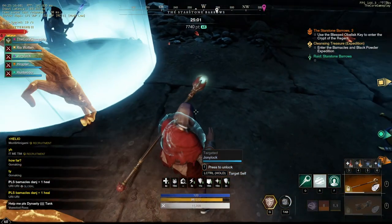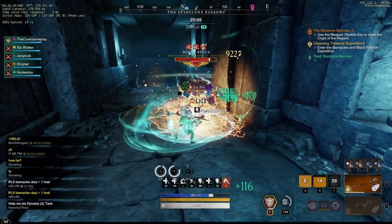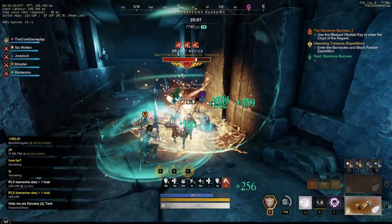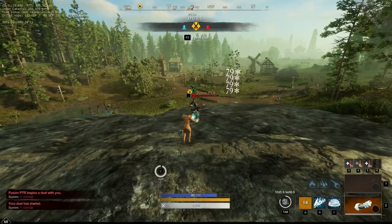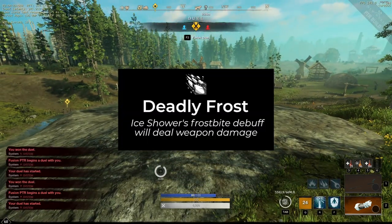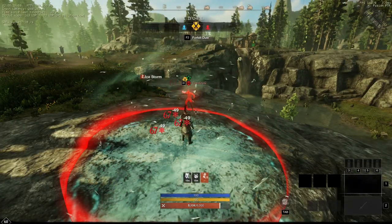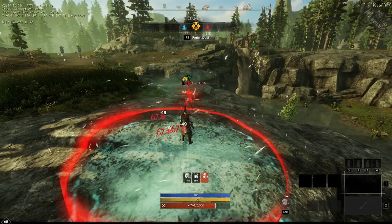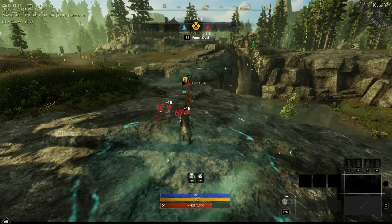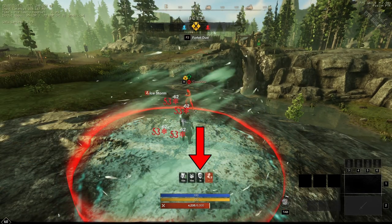Let's start with the ice gauntlet and frost conditioning. There are three abilities that won't proc frost conditioning: Wind Chill, Ice Storm, and Ice Shower or Deadly Frost. Just to be clear, frost conditioning won't proc from these abilities — so the frost conditioning perk won't activate when these abilities are used on you.